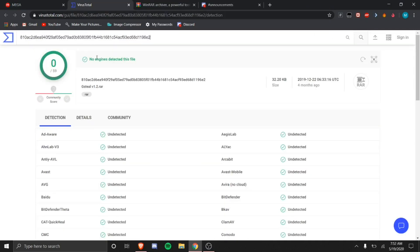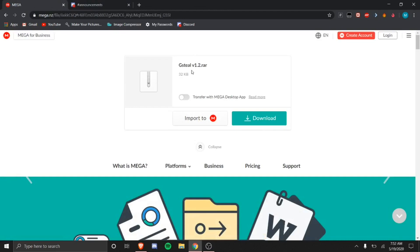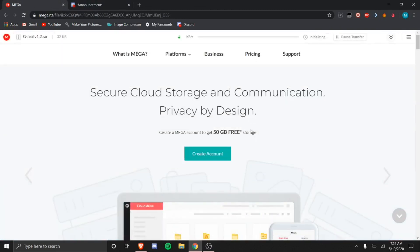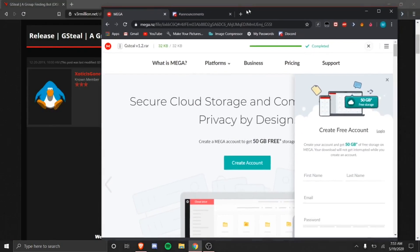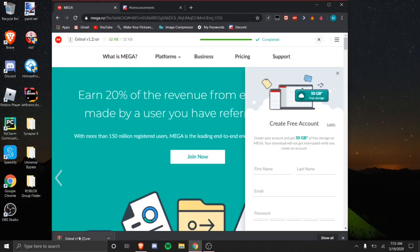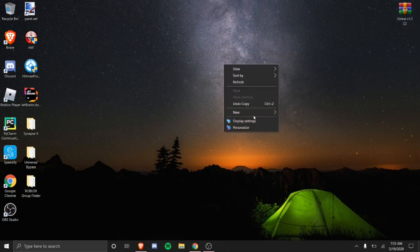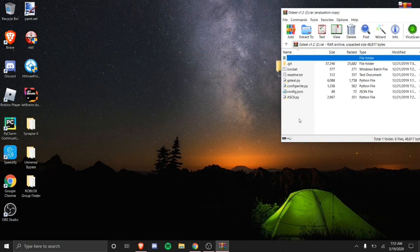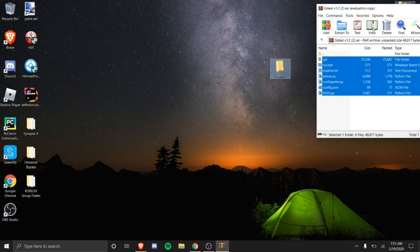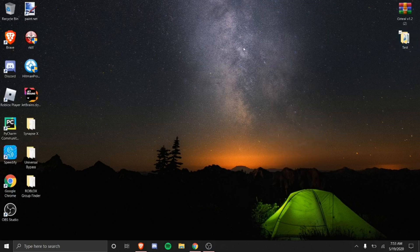Like I said, this program has no viruses. Now go over to Mega and you'll see GSteel — go ahead and download it. Once downloaded, put it on your desktop, make a folder — I'll name it 'test' — open it up, select all the extracted files and put them in there.